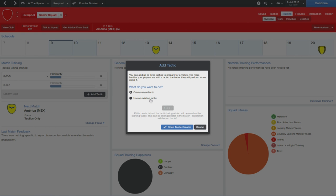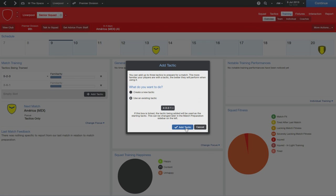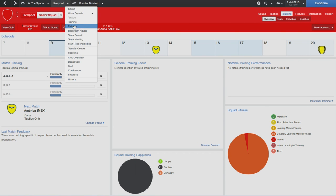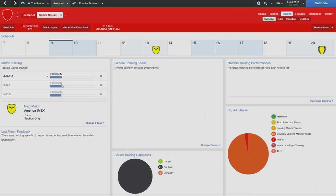It looks like you can set up tactics here. I just want to check something - I want to know if I add a tactic to be trained here, does it then appear on the tactics tab? And the answer is it does. So that's an interesting one - I've got a bit of a Christmas tree going on there. By adding tactics in the training section they get added to your training area.